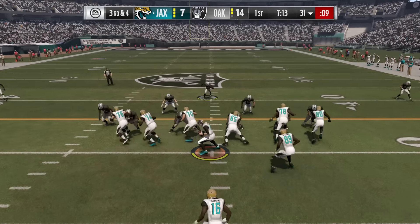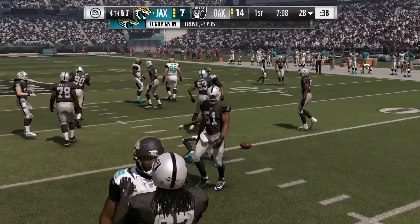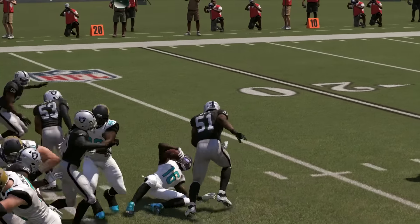Here we like to get active with the deep safety. You can use the 46 Bear, you can use the 4-4, but the key to playing great run defense in Madden 17 is packing the box and letting your defenders make plays.